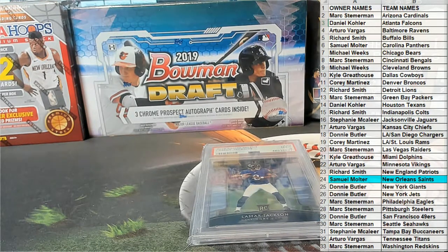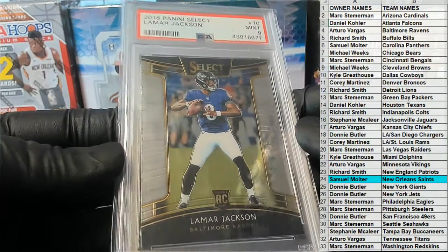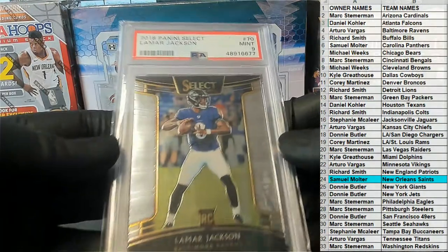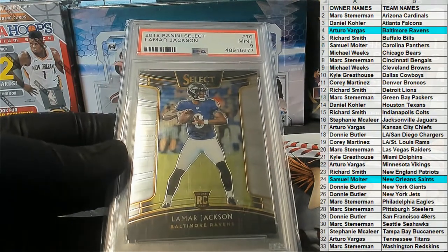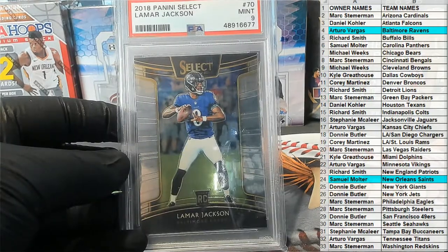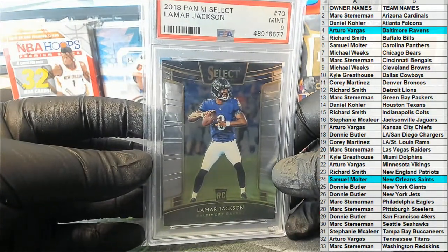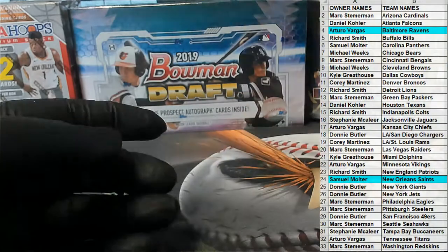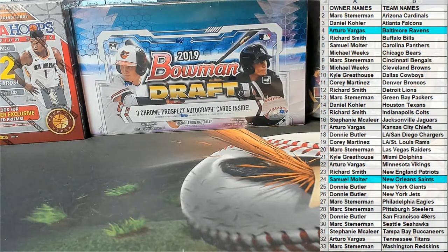We got an L. Jack rookie — nice, PSA 9 mint — this is from Select 2018. Wow, that's great. Lamar Jackson, PSA 9 mint, nice one there for the Ravens — Arturo. AB, that is you. Nice Lamar Jackson rookie, let me get a good scan at it. Yes sir — nice hit, AB. That's right, look out for that guy. Very good, AB, that is coming to you. We're starting off hot!